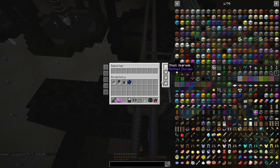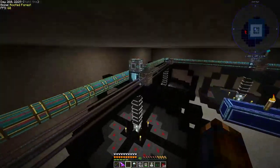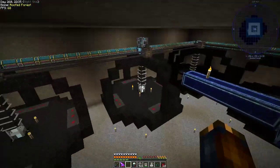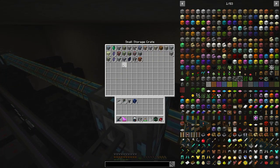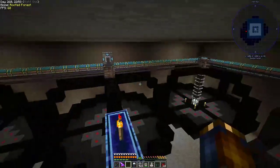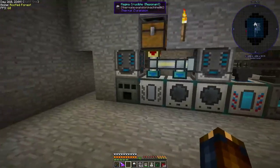Even with all the upgrades, the storage can't keep up with two or three void miners, which is crazy. The weaker miners are okay, but the stronger ones — by the time it cycles through all of them, there's already more filling up. It's slowly filling up, which is a little bad, but the point is they're using a lot of power.